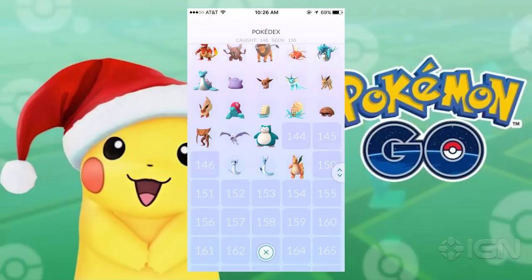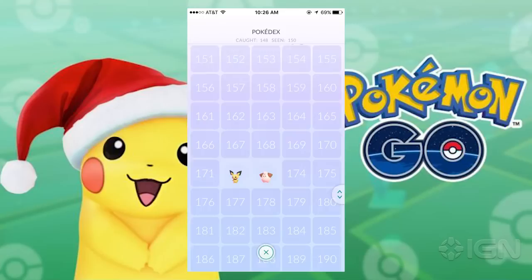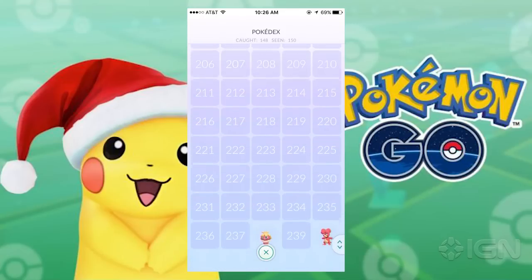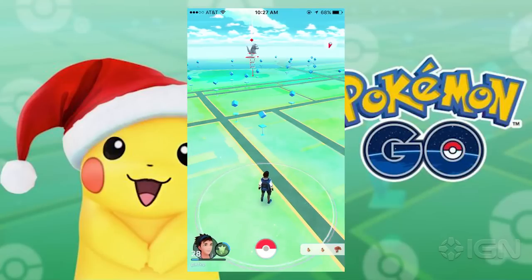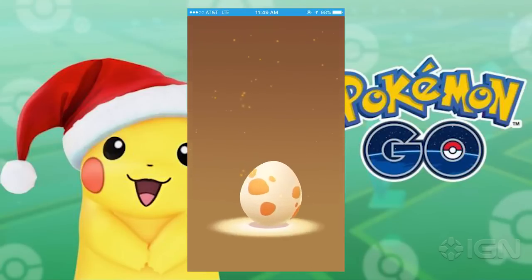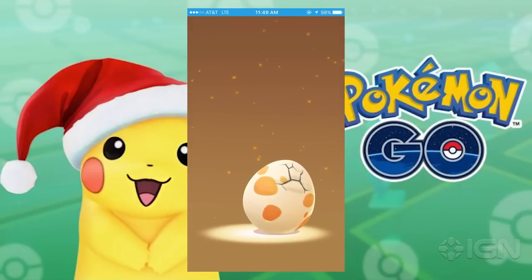At long last, Pokemon Go trainers can now find several Generation 2 Pokemon from the Johto region, but finding them isn't easy. Unlike previously introduced Pokemon, you won't find these new additions in the wild. Your only chance lies within hatching eggs, so get ready to put on your walking shoes.